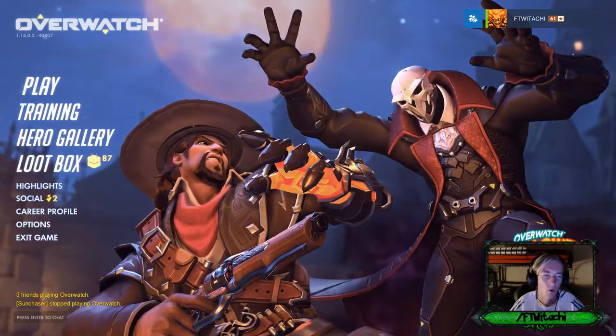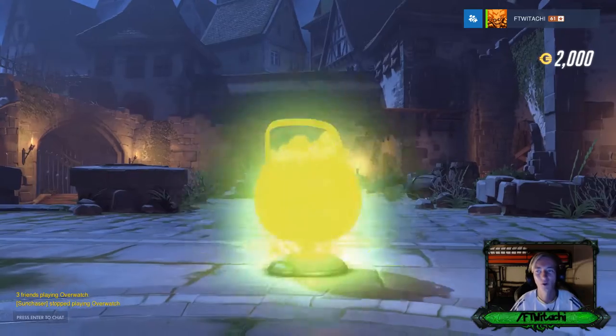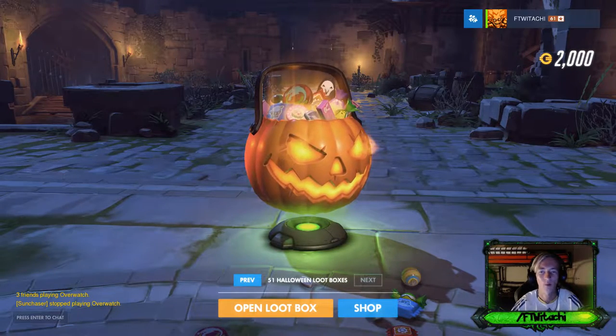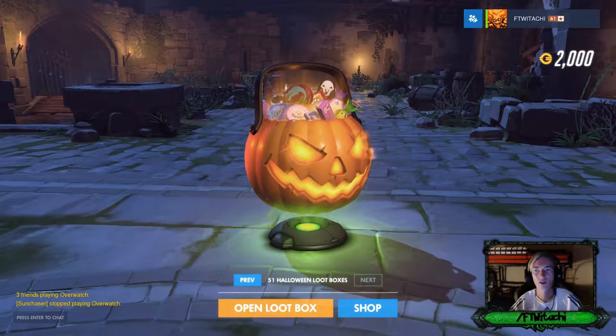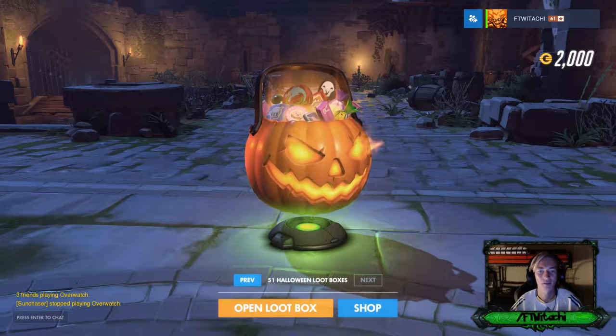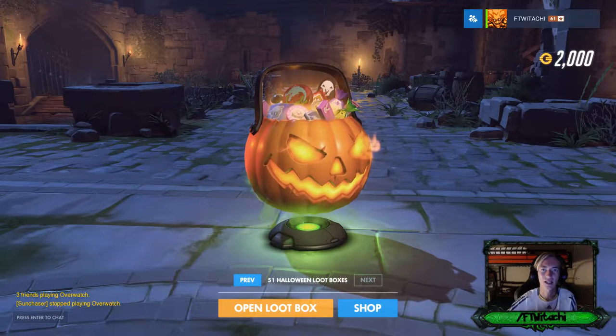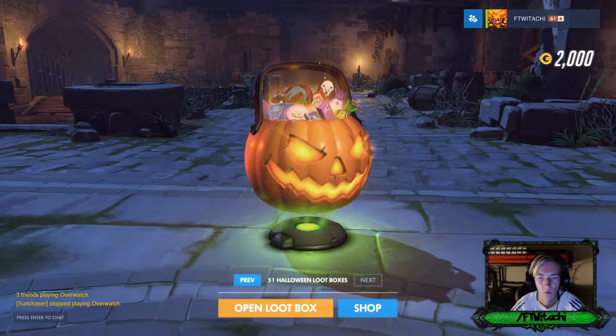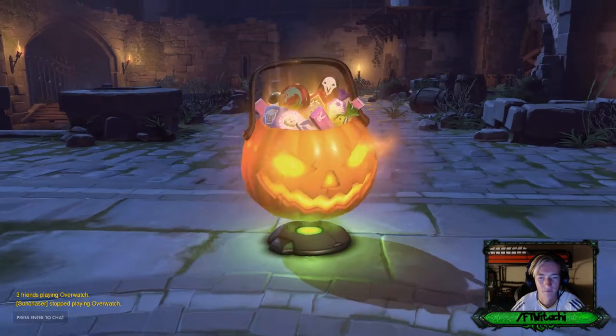There are three I really really want: Symmetra, Zenyatta, and one of the Reaper skins. But I also want Mercy and May. If I'm narrowing it down to five: Symmetra, Zenyatta, Reaper's new Dracula skin, Reaper's old Pumpkin skin, and Mercy. So without further ado, let's open up 50 freaking crates.